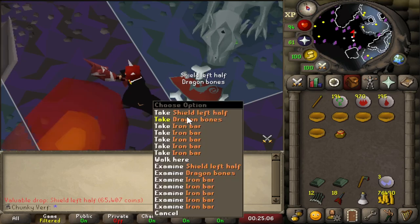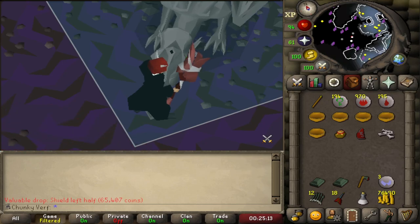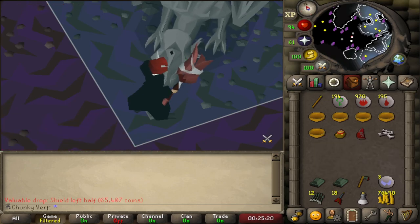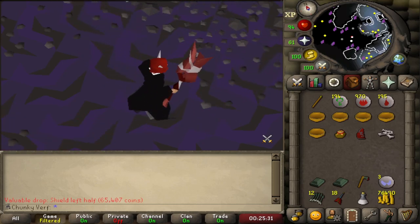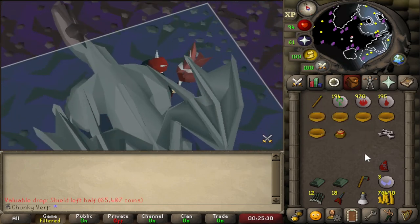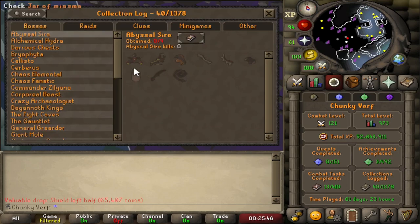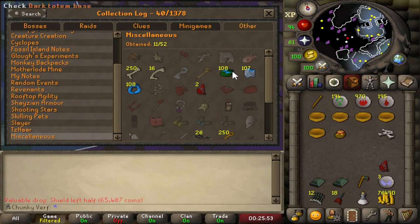That is not great. Oh my god - let's look up the drop rate for that. I already have one by the way, this is my second one on the account. This is gonna hurt - it's 1 in 15,600. I don't have a ring of wealth. And that is slightly less rare than a dragon spear - but a dragon spear would have been amazing. Yeah that's not great, but I will add that to the collection log. I don't have a dragon spear yet.